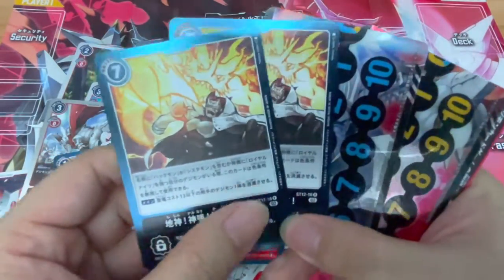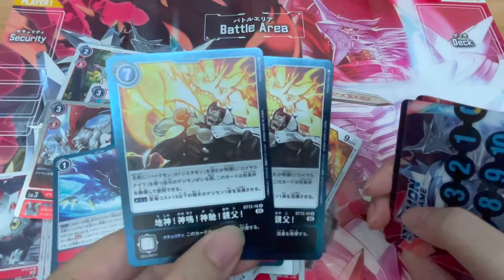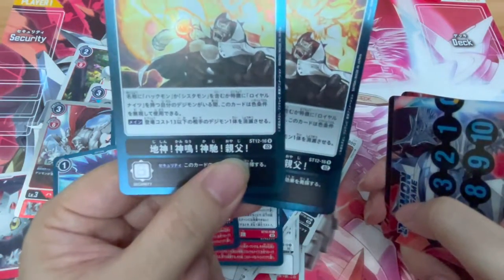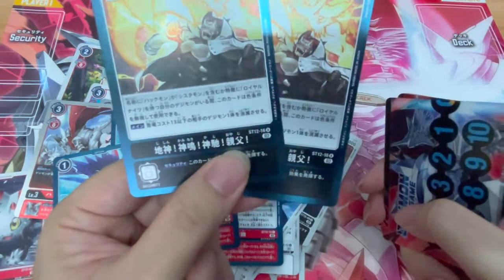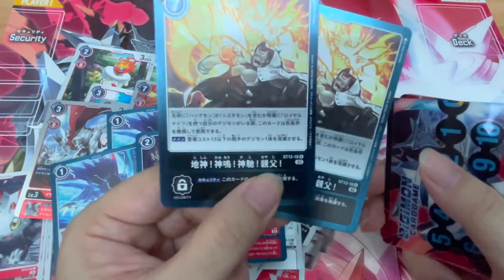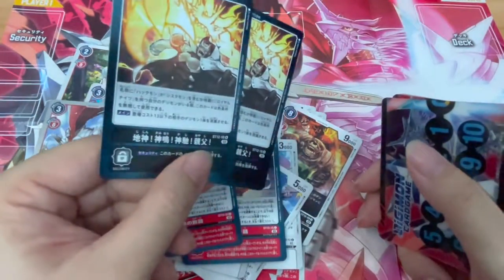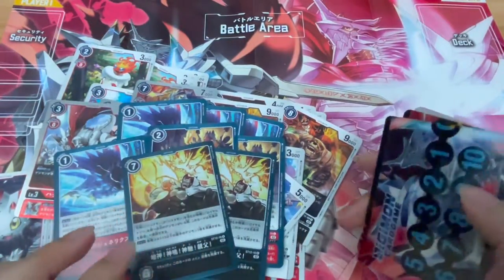We've got some rare versions of the option card with a pretty hilarious name — Jishin Kaminari Kaji Oyaji. Oyaji, as a lot of us will know, basically means 'old man.' So it's a pretty cute card name. Two copies only, so if you need four copies, definitely another start deck is needed.